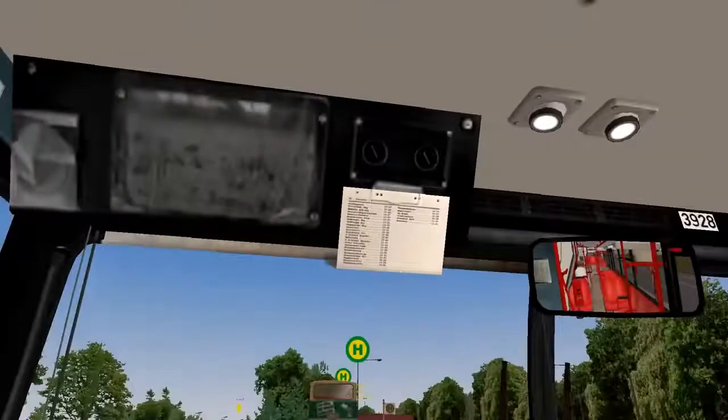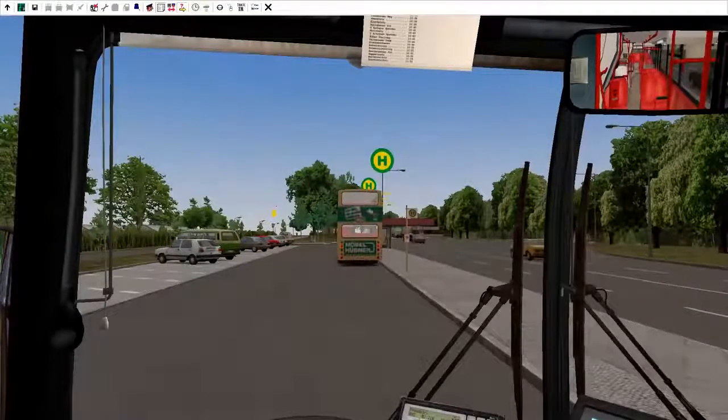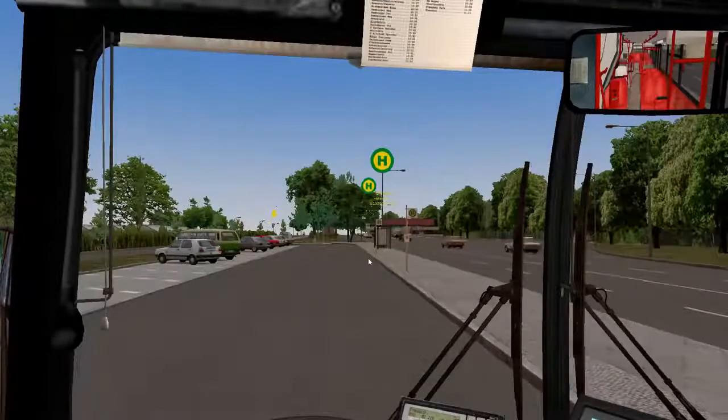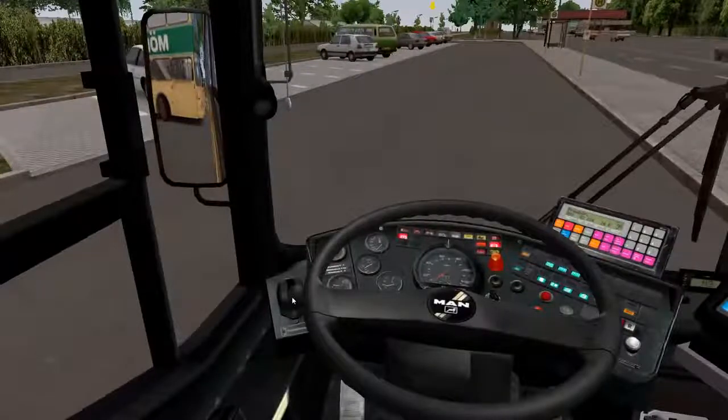Our first stop is at 10:23, which is right ahead of us. What we're going to do is press Alt, go to the clock, and advance time to 10:19 just in case I screw up somehow. Press the spacebar to reset. Now to get your bus moving, press D to put it in drive and take your brake off.